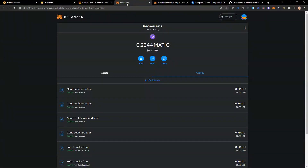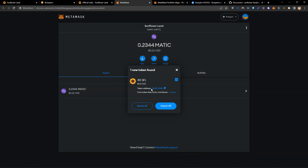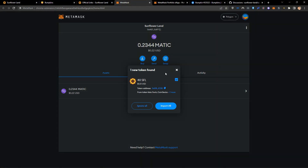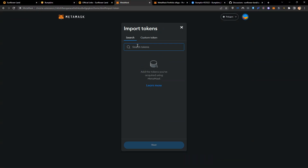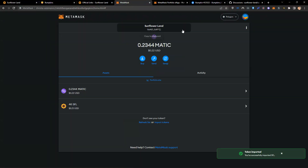I'm going to copy that address and come to my MetaMask, click on assets. If I don't see my token, I can import it. It says one new token has been found — it actually found it automatically. I can click on 'one new token found' and import all. If that doesn't work, you can click on import tokens, go to custom token, and put in the token address manually. There we go — we've got our 40 SFL.